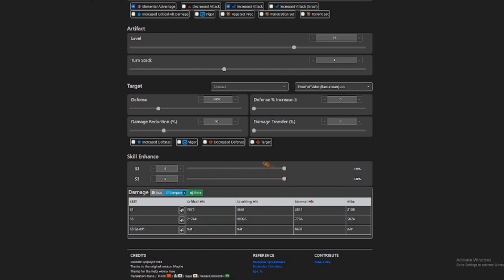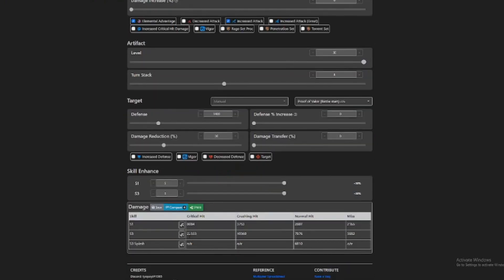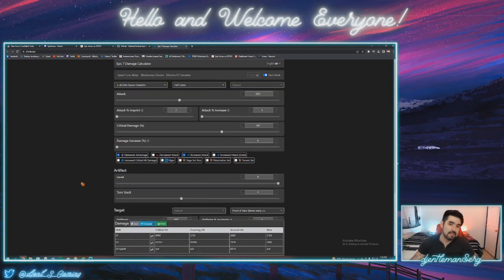My S1 and S3 are maxed out, and here we have it — the Skill 1 and S3 damage numbers. This tells you, okay, I can definitely kill a 20,000 HP APOC Ravi with this build. Or if you're wondering what if I max out my artifact to level 30, you'll get the new numbers for a critical hit, a normal hit, and a miss. I don't want to go too deep into this, but this is another tool that can definitely save you time when building characters. The more familiar you get with it, the more theorycrafting you can do.